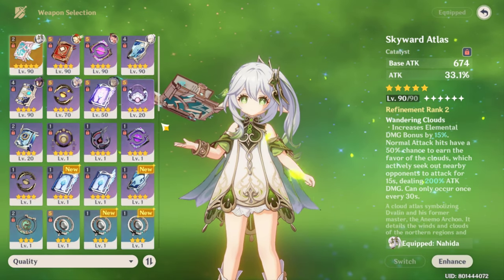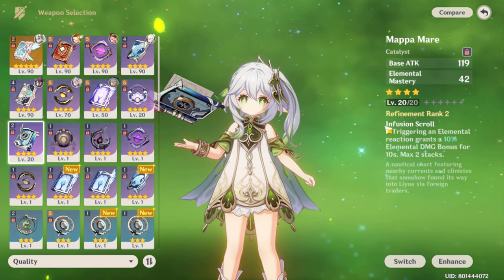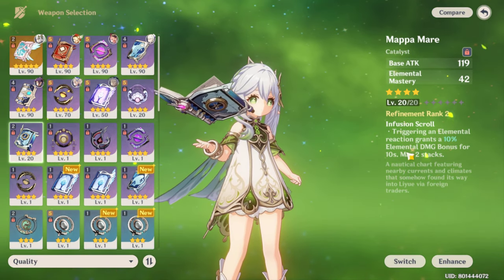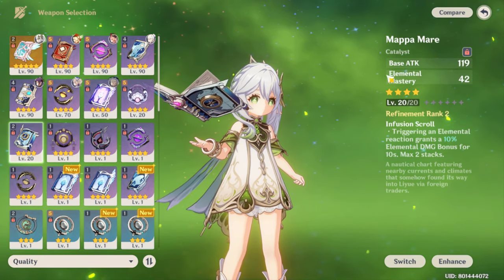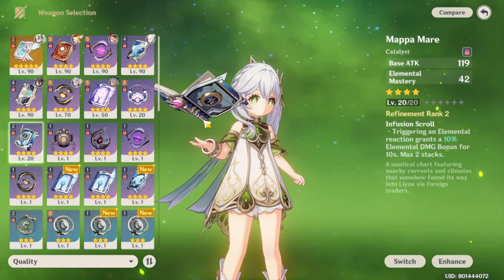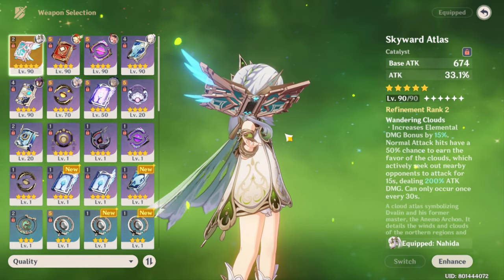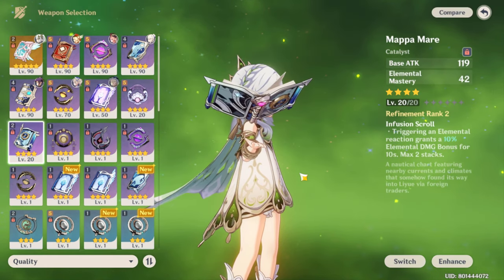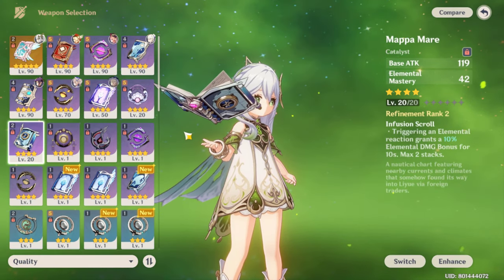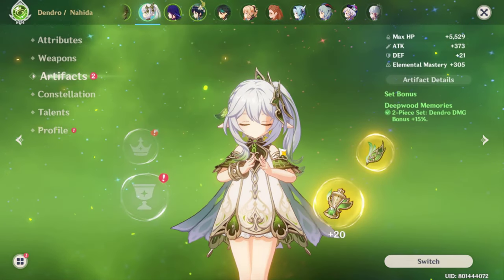For weapons, if you just look at the passive of the featured weapon, you'll understand why it's the best weapon for Nahida. If you have the signature weapon, obviously go for it. If you don't, and you have a weapon at R5, go for that. Any Elemental Mastery weapon works, but in my opinion the featured catalyst is the best weapon.